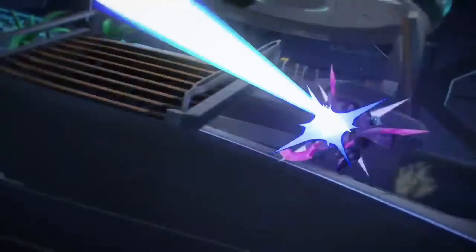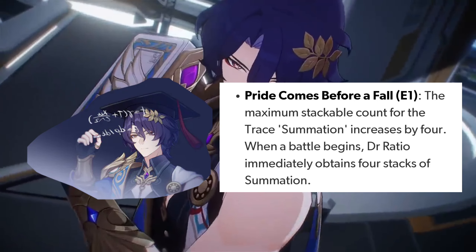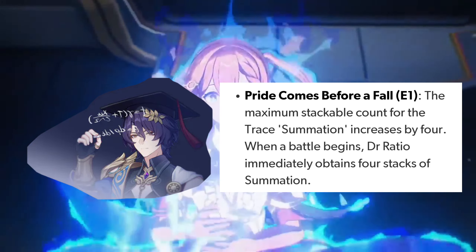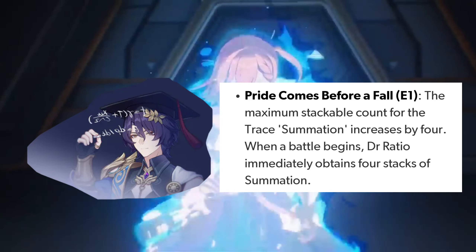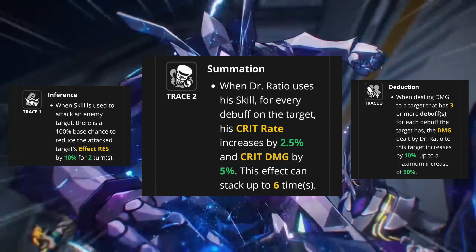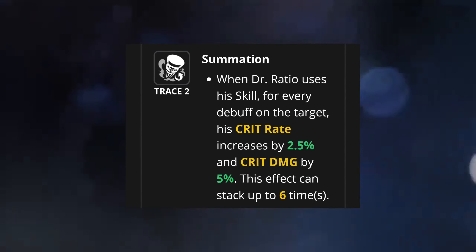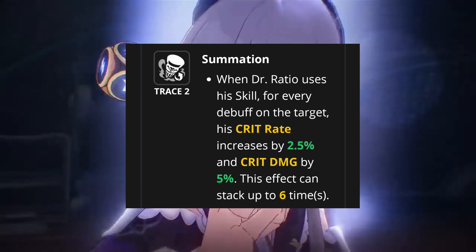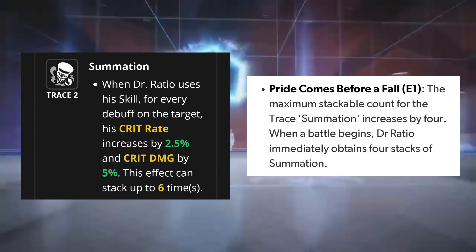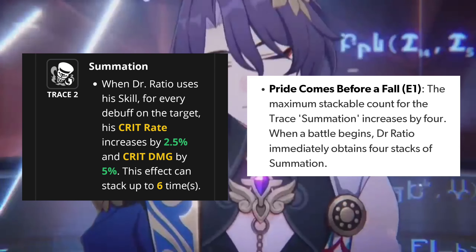Now let's talk about his Eidolon 1, which is called 'Pride Comes Before a Fall.' The maximum stackable count of the Trace Summation increases by 4. When a battle begins, Dr. Ratio immediately obtains 4 stacks of Summation. To understand this Eidolon we need to look at the trace of Dr. Ratio, specifically Trace 2 — Summation. When Dr. Ratio uses his skill, for every debuff on the target his crit rate increases by 2.5% and crit damage increases by 5%. This effect can stack up to 6 times. Now with Eidolon 1, he can get an additional 4 stacks, so the total stack count can be 10.